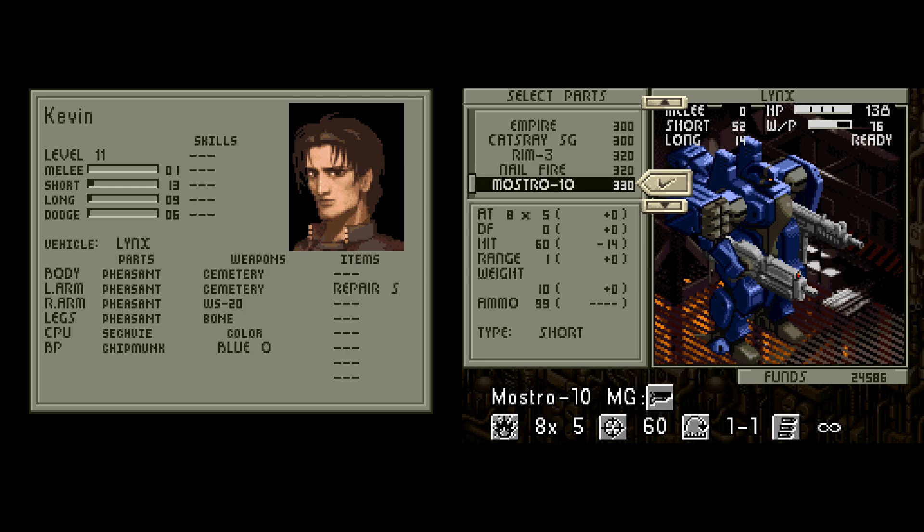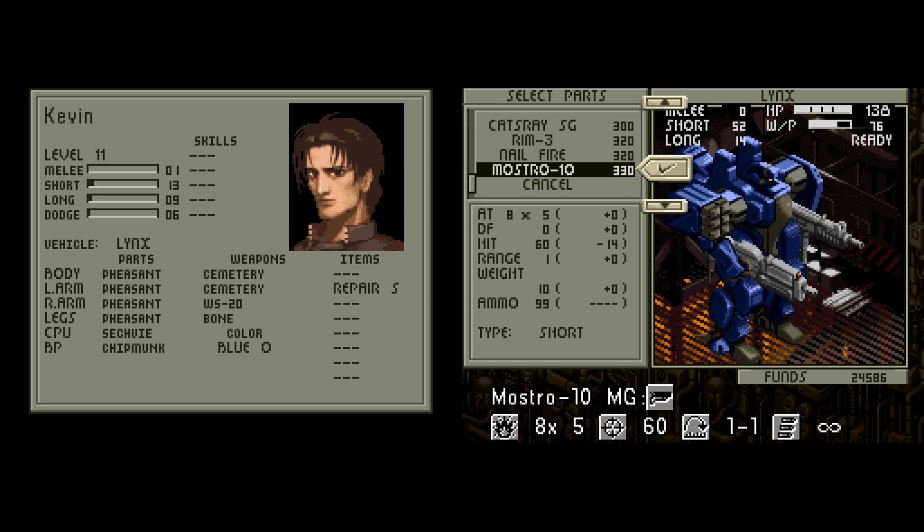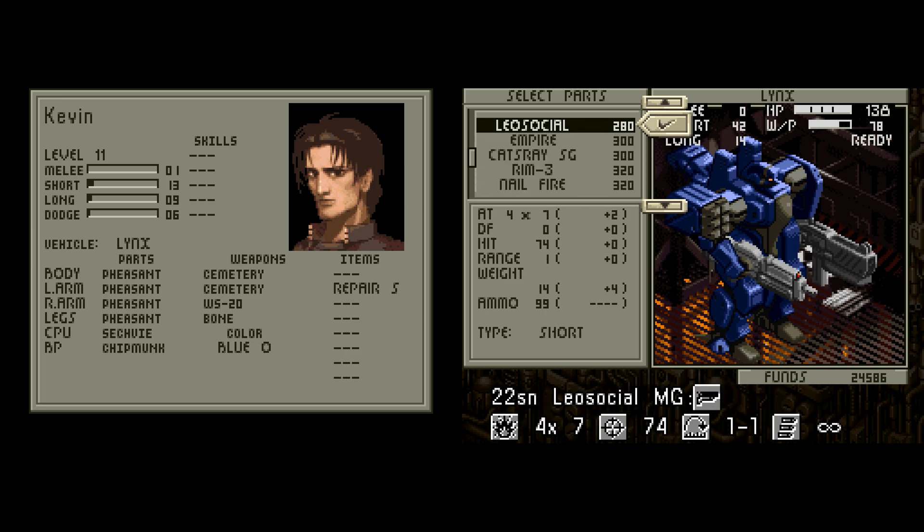We also got the Mostro Machine Gun. It is the same strength as the Cemetery Machine Gun, but the thing about it is that it has really bad to-hit — 60, which is at the same percentage as Bazookas. However, it shoots eight shots. So the challenge is: do you equip one Mostro, use it, and hopefully most of those hit and do a decent amount of damage, but they might miss. That's a hard thing to say.